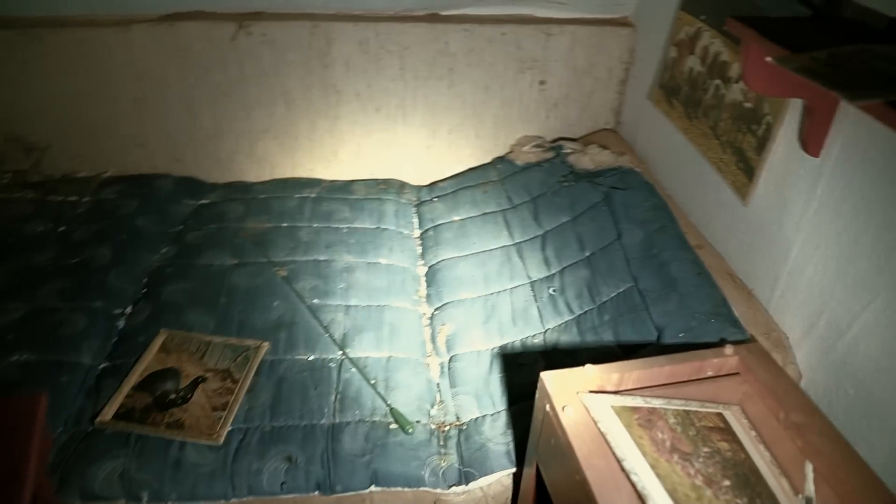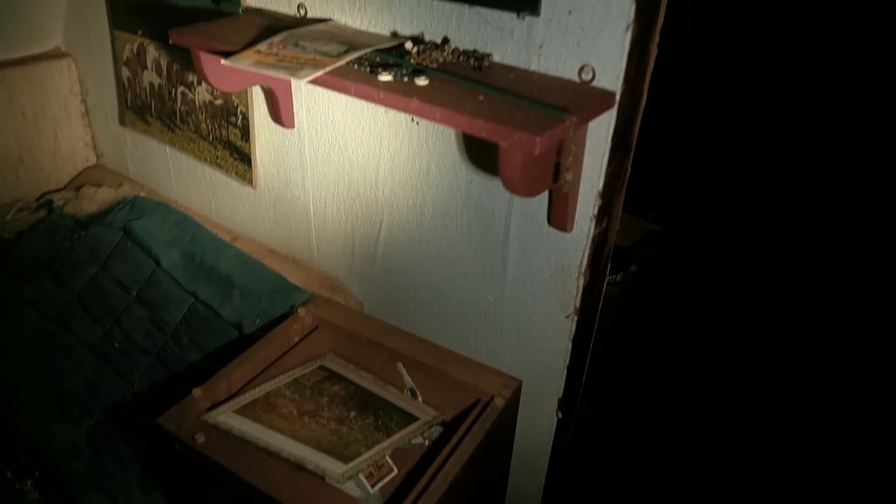Das letzte Zimmer hat auch wieder ein Bett und auch wieder solche Motive. Lediglich dieser Spiegel ist jetzt etwas Außergewöhnliches, wenn man möchte. Nichts weiter großartig Interessantes, auch wieder was von Motten Zerfressenes. Und das wirkliche Highlight von früher: wenn der Wald nicht da wäre und es hell wäre, dann könnte man von hier aus wunderschön die Stadt sehen. Ihr seht sie da hinten vielleicht im Hintergrund mit ein paar Lichtern.